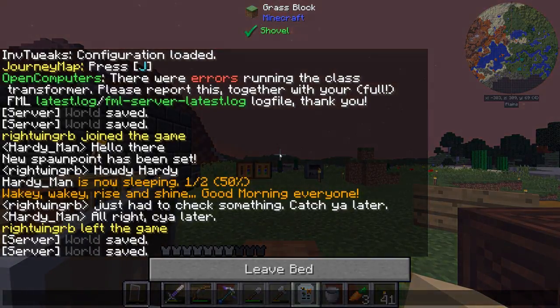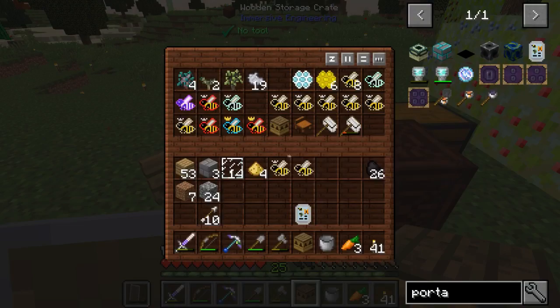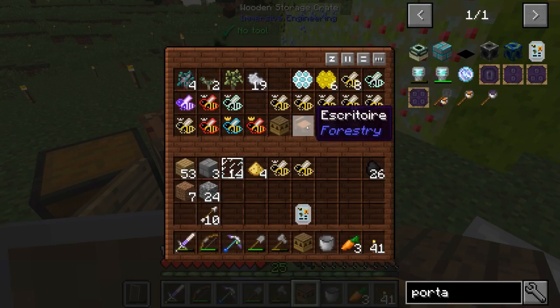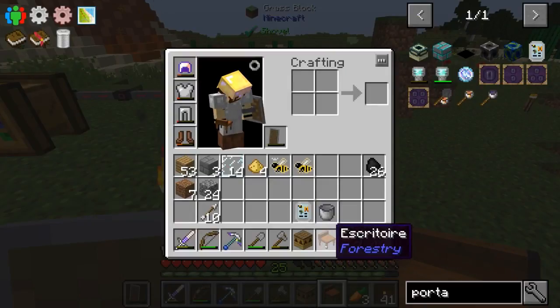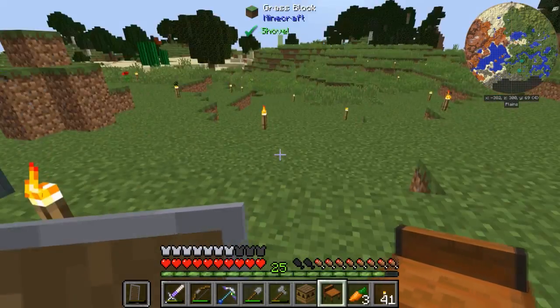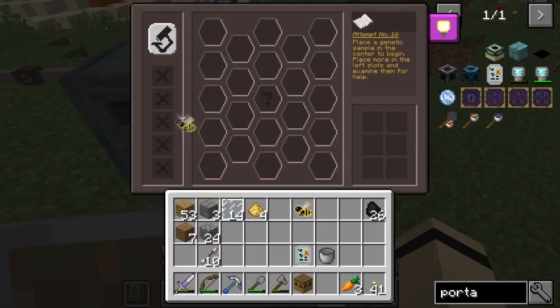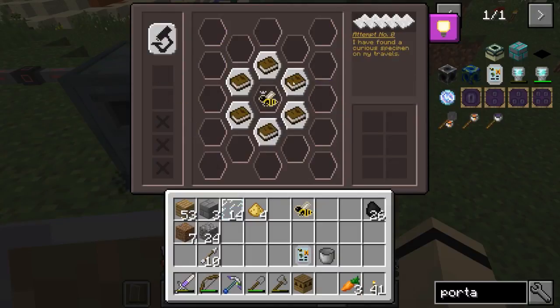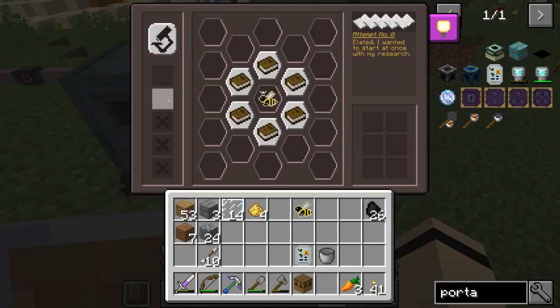There's also this other thing I found — a Scriptor — I don't know how to say that exactly. Let me place it right here and see what it does. Oh, you can examine specimens with it. It says 'found no curious specimen on my travels.' There's something here — 'examine specimens.' It says 'elated, I wanted to start at once with my research. Place a genetic sample in the center to begin, place more in the left slots and examine them for help.'